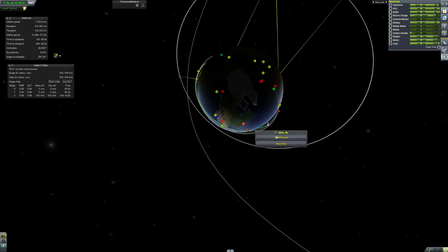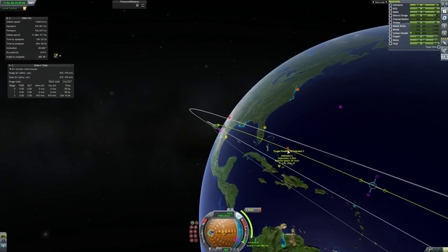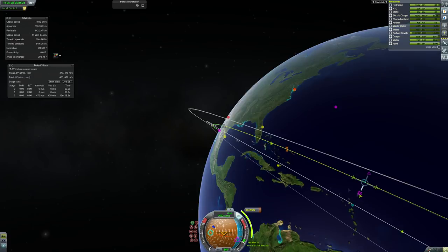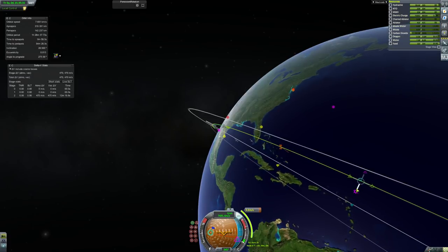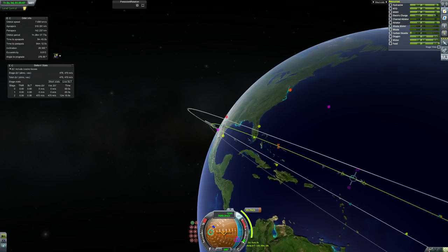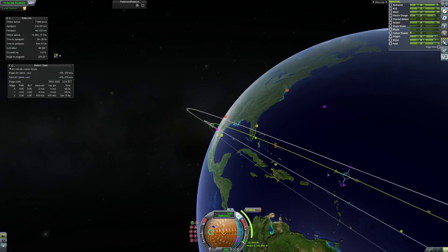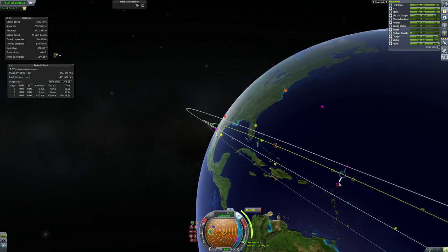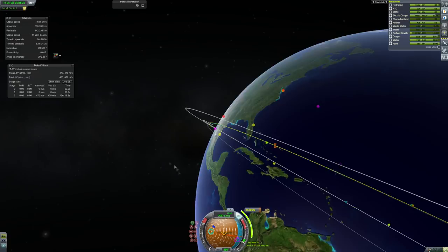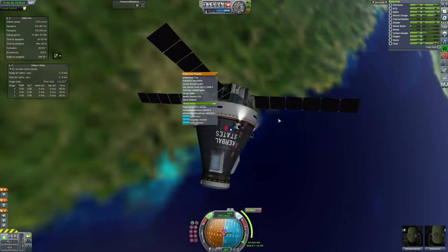The electric charge doesn't deplete when we're away from the spacecraft so it's not really a problem. We get ourselves an encounter after quite a lot of tweaking — it's going to be about 13 hours, which is within the tolerances of the mission so all is good. It's a pretty small burn and our encounter velocity isn't too high, so I think this should all go quite well. Just tweaking the normal and prograde to get a good encounter.